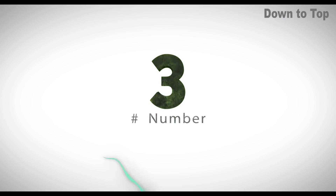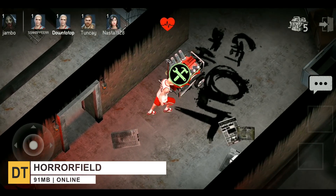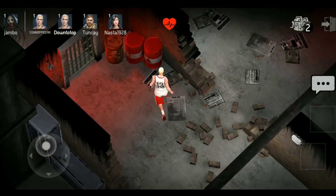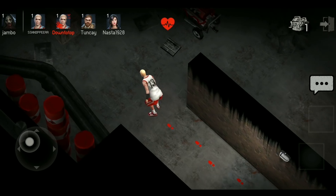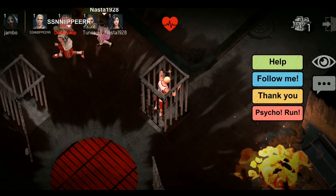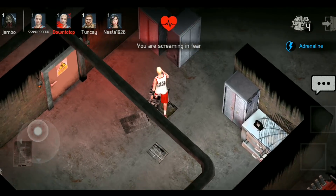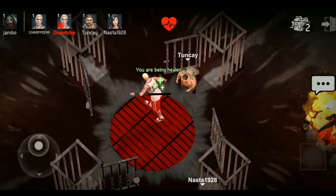At number three, we have Horror Field. It's an online team-based action horror game. Up to four survivor players have to work together in order to escape the grasp of a psychotic maniac killer. The basic gameplay is reminiscent of a classic hide-and-seek game. Survivors must repair several broken generators to open the exit gate and escape. The psycho's goal is fairly simple: hunt down the survivors and catch them before they manage to escape.